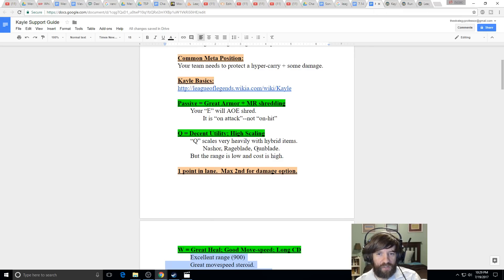So, to summarize the leveling order: if you're going the utility build, max W second. If you're going the damage option, max Q second. Always max E first.